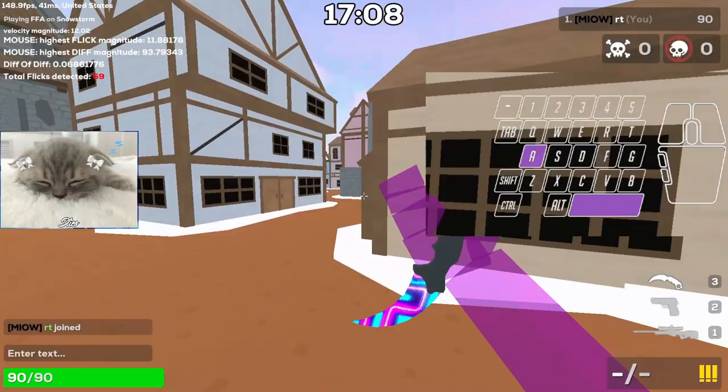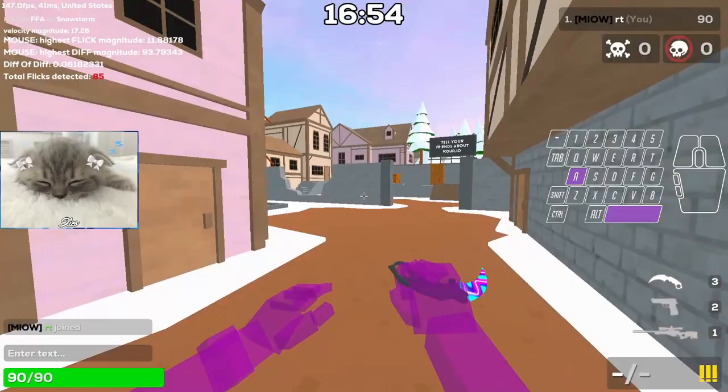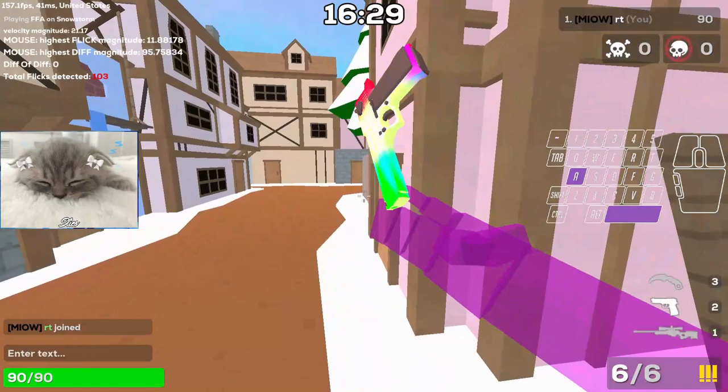Then press A to move left and also move your mouse slightly to the left — you can see I'm holding it and just pressing left slightly, and I can go around corners. That's it. Same with D: hold D and Space, move your mouse to the right, and that's basically it for going around corners.